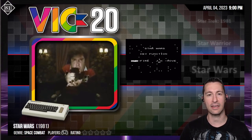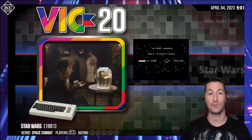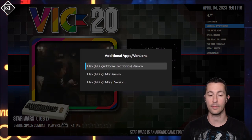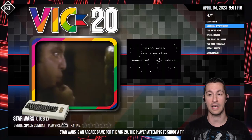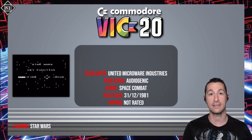Yes, we knew it was going to happen — we had to have some game that started with Star Wars, right? So this is 1981. This is Star Wars for the Commodore VIC-20. We don't have a lot of info for this one, no box, just a few screenshots. For other versions, we have one by Adcom Electronics, which had no joystick control, and then another one by UMI, and that's the one we're going to be playing. Let's pop in and play Star Wars for the Commodore VIC-20, released at some point in 1981.